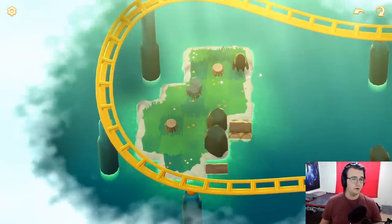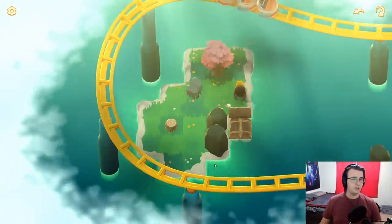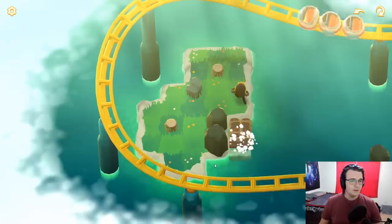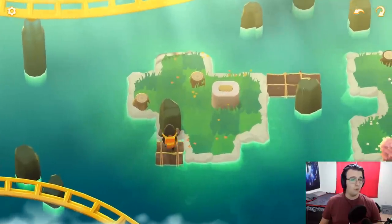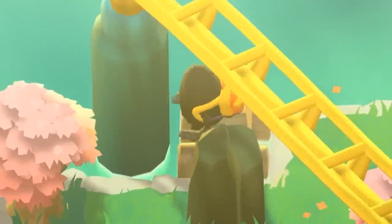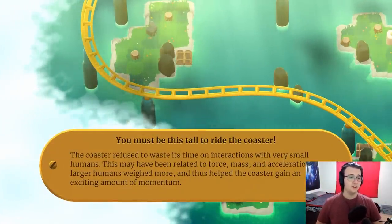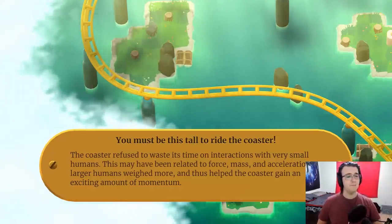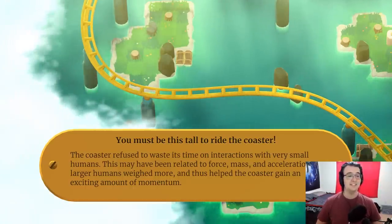It seems like we want it here, so let's just do it. It's going to roll off to here — a little sketch. Let me just reset this. Something I could do is create a dual raft with no real purpose. Well actually, this could be helpful — maybe I could push back here. Down we go! You can even push against the pillar of the roller coaster, technically. Let's check out this. You must be this tall to ride the coaster. The coaster refused to waste its time on interactions with very small humans. This may have been related to force, mass, and acceleration. Larger humans weighed more and thus helped the coaster gain an exciting amount of momentum.